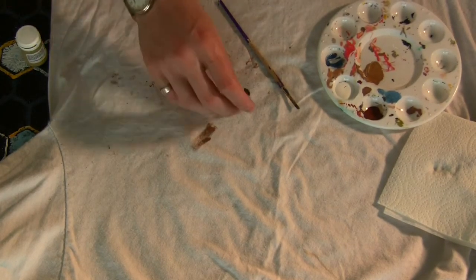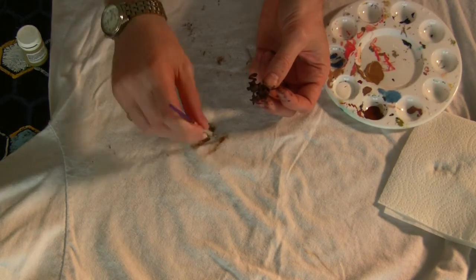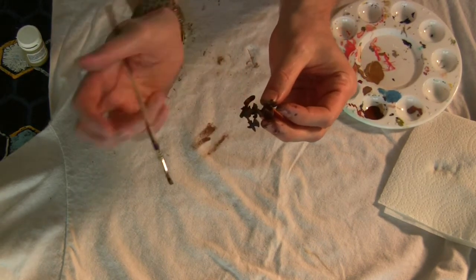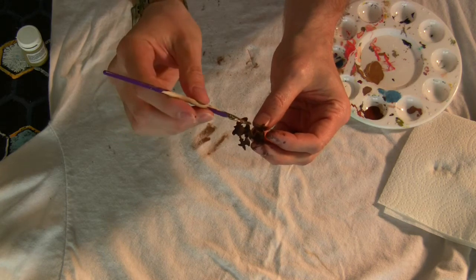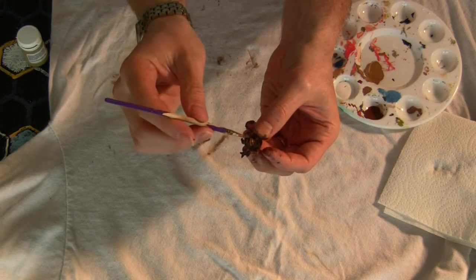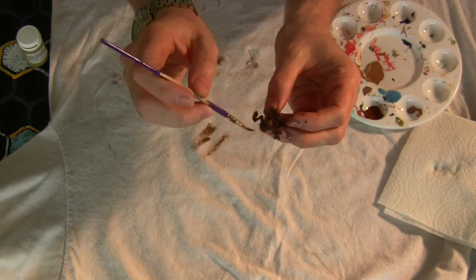Now we get to dry brushing. Take a color like the base color but a couple of shades lighter. Get some paint on the tip of your brush, then wipe off the excess until your brush is almost dry with just a little paint residue. Then paint along the ridges — for this bug miniature, the ridges run left to right, so paint front to back to hit those ridges ever so slightly. You'll see just a tiny amount of paint going on, creating the illusion of shadow. Make sure none of the paint goes into the recesses.